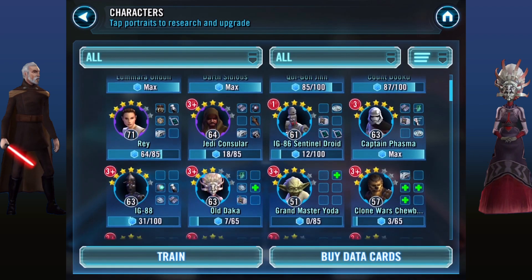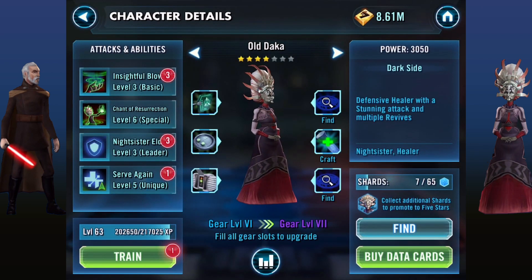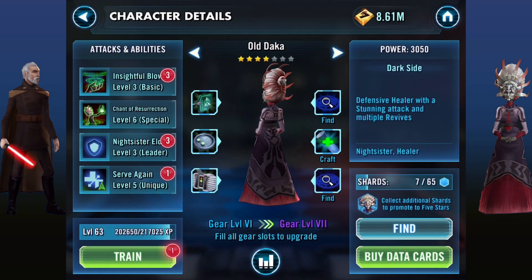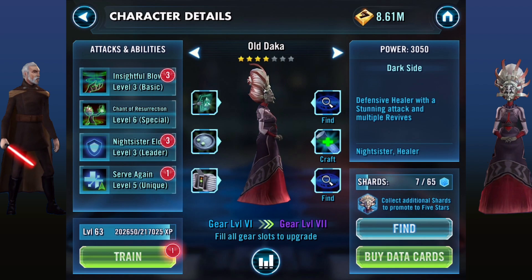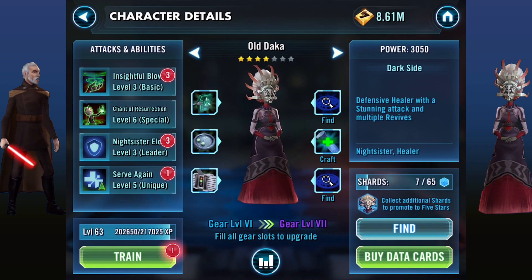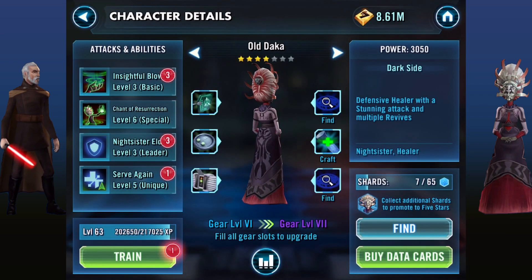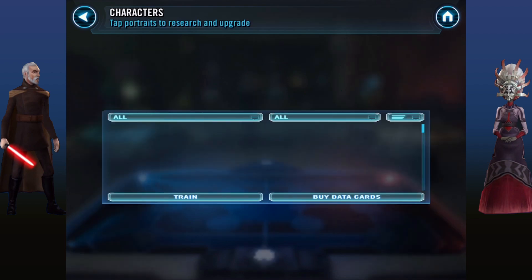Next up at number 3 — these aren't in any specific order, by the way — is Old Daka. I've chosen Old Daka once again because of her heal ability: it heals 27.5% of Old Daka's max health, but it also gives you a 35% chance to revive a teammate. This is really helpful in Galactic War because if your teammate dies and you use this ability, you could bring them back — and once you lose them in Galactic War, they're gone. She also has Serve Again, which gives her a 10% chance to revive a teammate that dies as a passive ability, so she is really good for Galactic War.